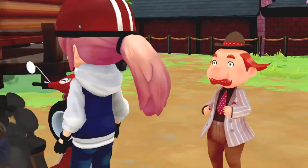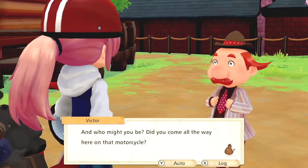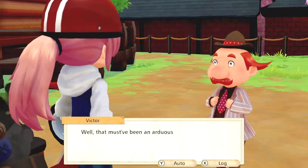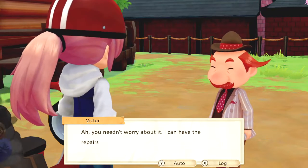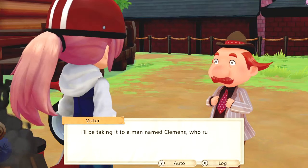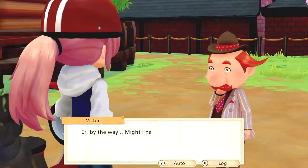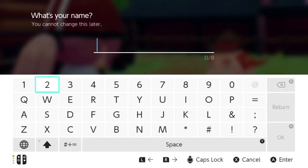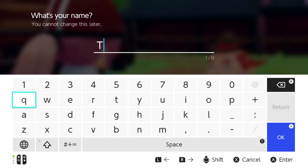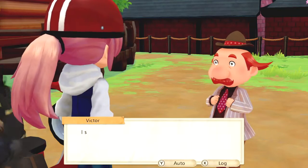It broke down! Victor — and who might you be? Did you come all the way here on that motorcycle? Yes I did, Victor. It just broke down all of a sudden. Oh thank you — who are you? Clemens, tool shop. I need to pick a name — okay well, I mean, I guess that's obvious here we go. Yes, that is my name.